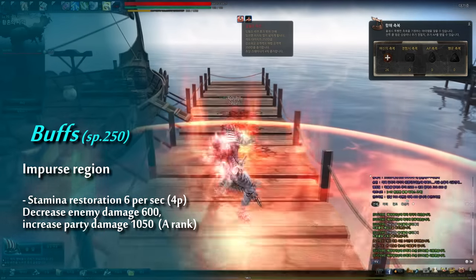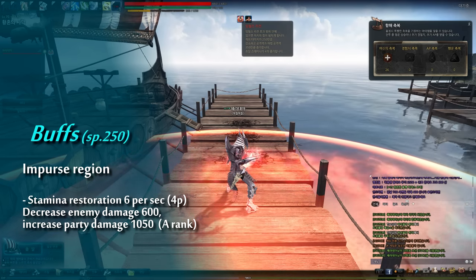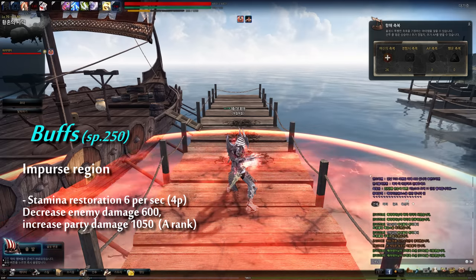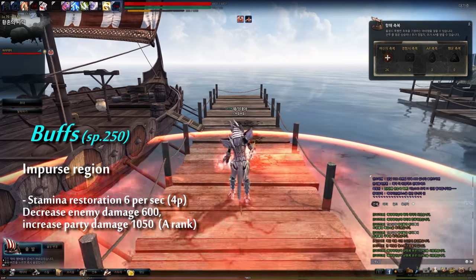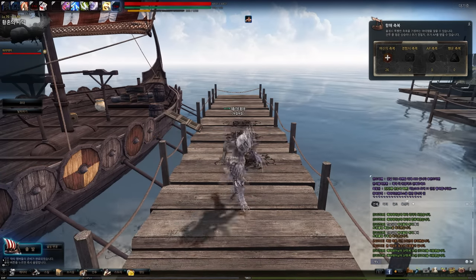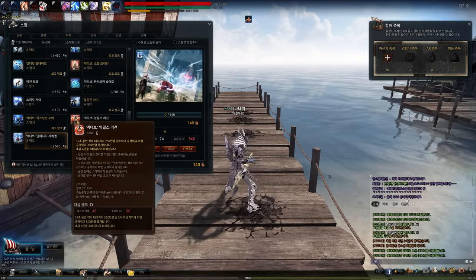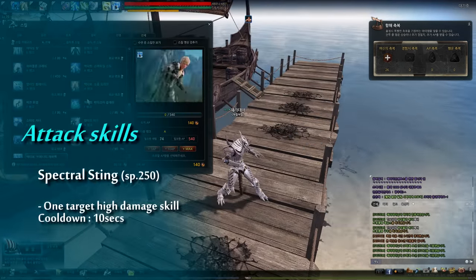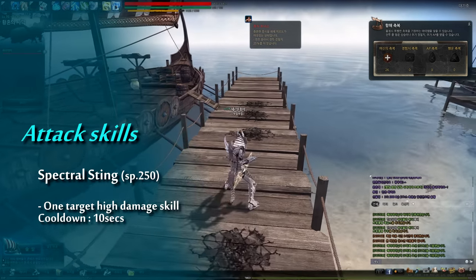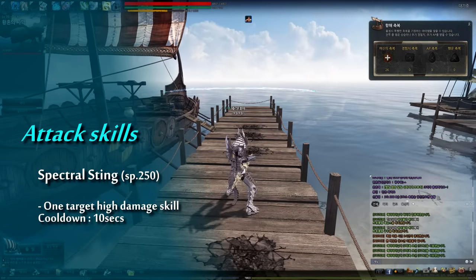The last buff is Impulse Reason. In the test server, Impulse Reason makes party member stamina infinite. But in the official version, the infinite stamina is deleted and replaced with stamina restoration. Despite the characteristic ability of the 3 buffs, the SP skill which consumes SP the most isn't a buff. The skill which is most frequently used is Spectral Sting. It costs 250 SP, and its damage is cost-effective.